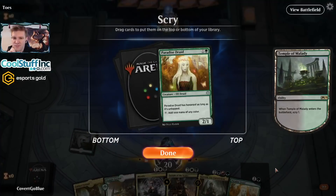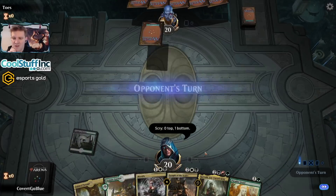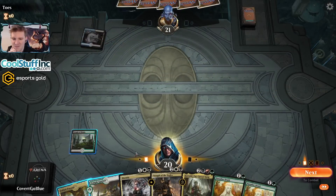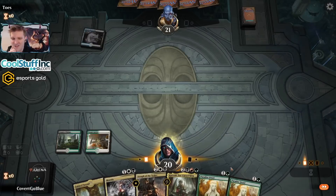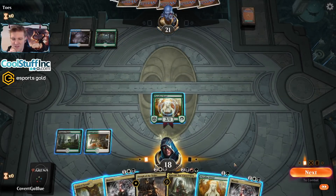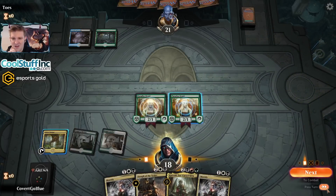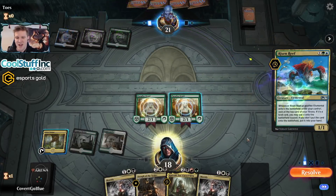Scry it up. I don't think double Paradise Druid is where it's at. Dismal Backwater — we're behind. How about triple Paradise Druid? All right, pay two life, drop the Druid. Top deck an untapped land — or don't, that's fine too. Druid, Passage, go. I'm not going to crack the Passage, I don't think. Let's see what happens. Here's a Reef.